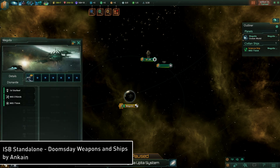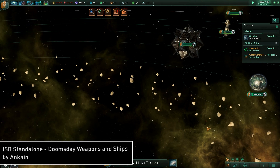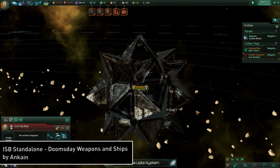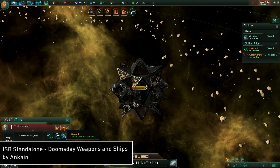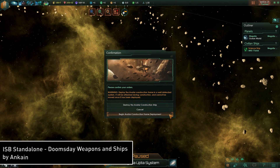First, the Avatar construction ship is a new ship, and by itself it's not much of a combat vessel. However, it can be used to deploy all the Doomsday weapons, most of which are kind of terrifying. Now, deploying the Avatar takes a long time, and it's not exactly intuitive on how you do it. Once built, the Avatar construction ship should be — well — destroyed. You hit the disband button on the ship and a new dialogue box will pop up. From here, make sure you choose 'Begin Avatar Construction Frame Deployment.' The other options will either cancel or just straight up destroy the ship.